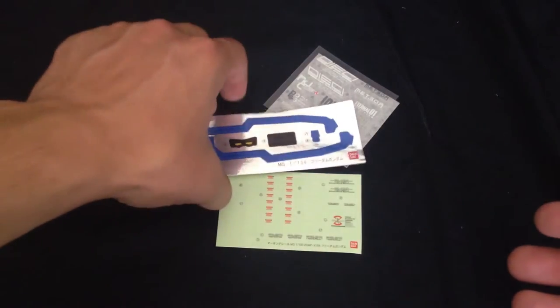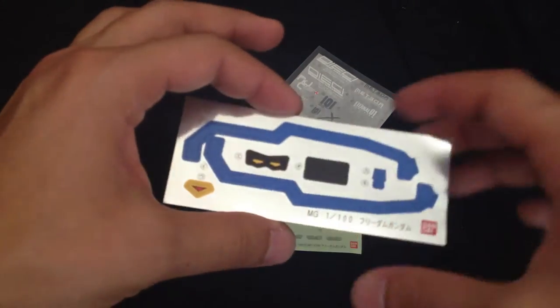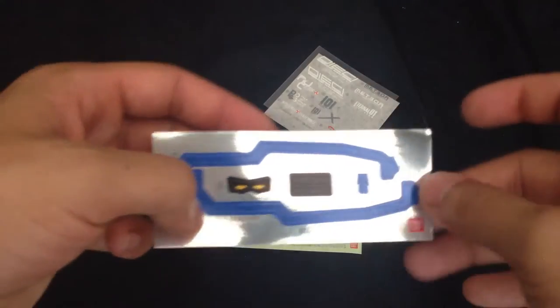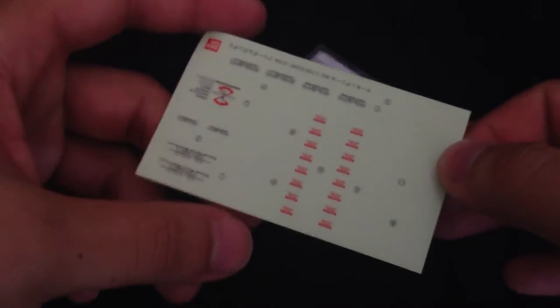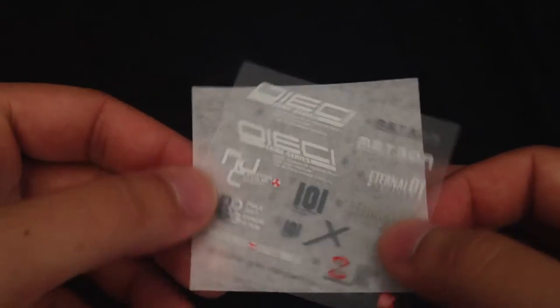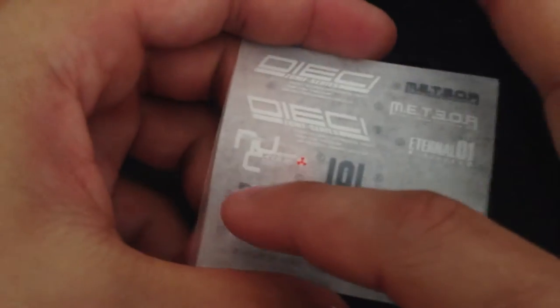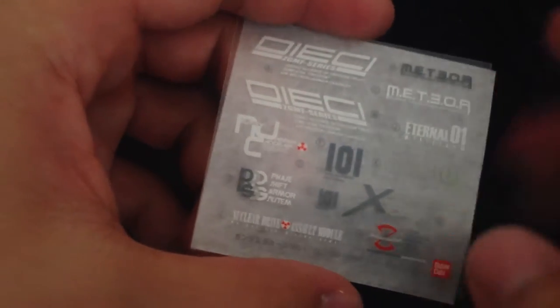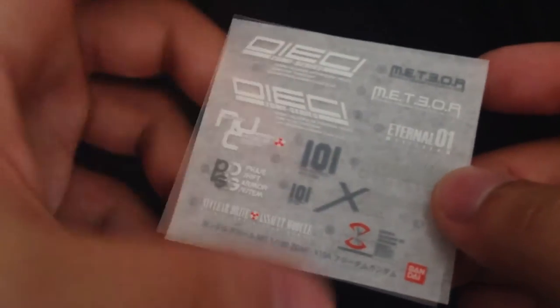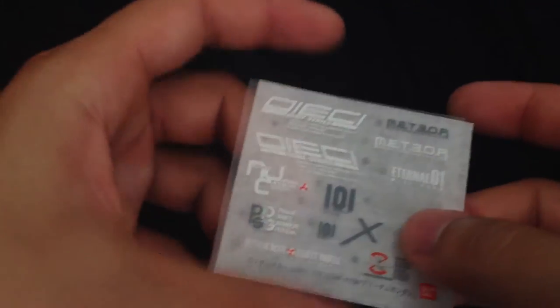Now to make your kit presentable after you're done snapping it together, we get things like this disgusting sheet of stickers — especially when this goes over the beam rifle, so yeah, I don't know about that. We also have more stickers for markings right here, except these do show the edges, so I don't know if you really want to use these. And last but not least, we get our good old fashioned dry transfer decals. Now these are pretty nice — they have things like the N-Jammer Canceler, the phase shift armor system, nuclear drive, Meteor Unit Eternal, ZAFT, and also the model number. Pretty nice, good touch.